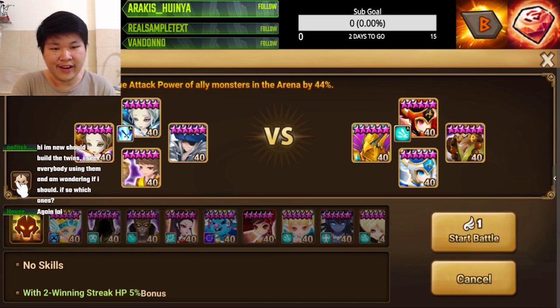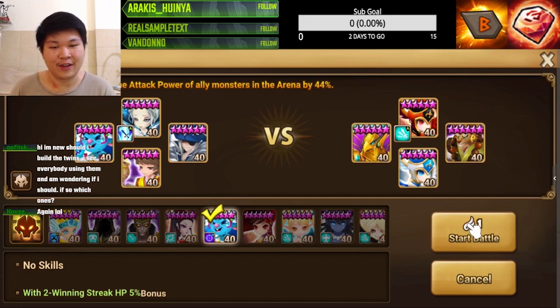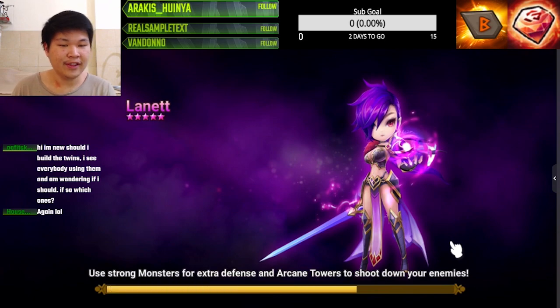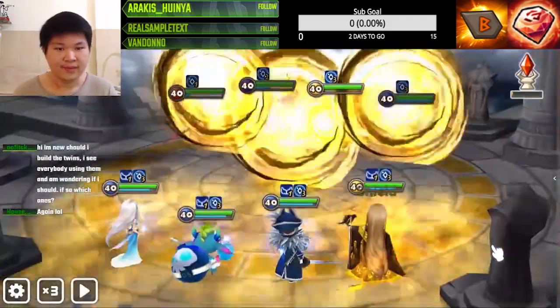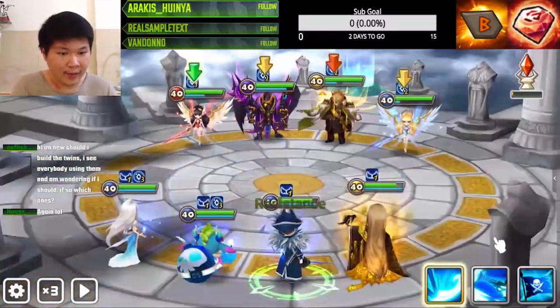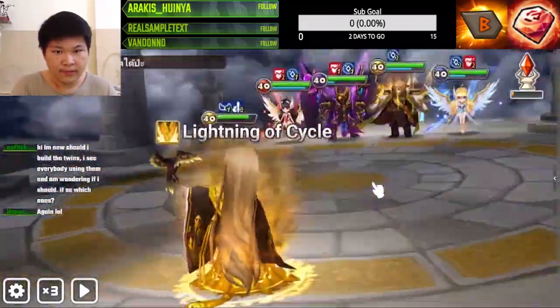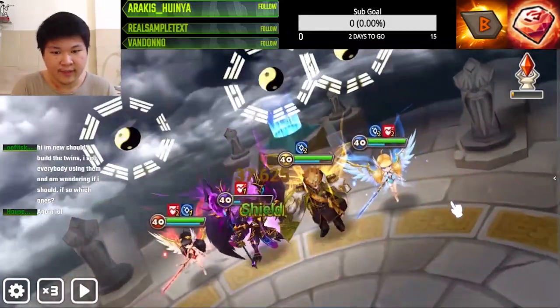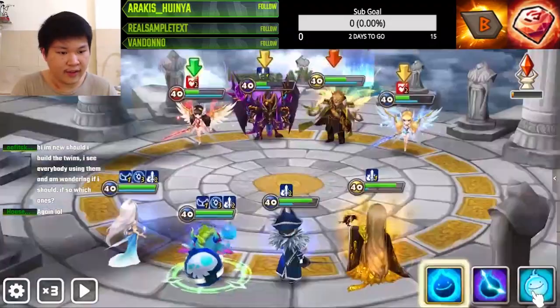For this one we're definitely gonna go with Malaka instead of Triana because there's nothing to strip - we're just gonna let him take all the turns he wants and go ham with our damage. This is why you need strippers in your team - if you don't, then people with will runes like me just walk onto your arena defense like this, because your arena defense has no stripper. It sucks - you can just do that and your arena defense says bye bye.